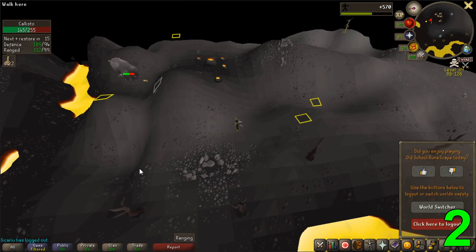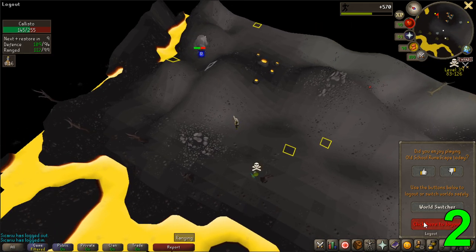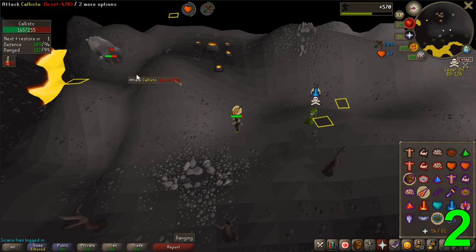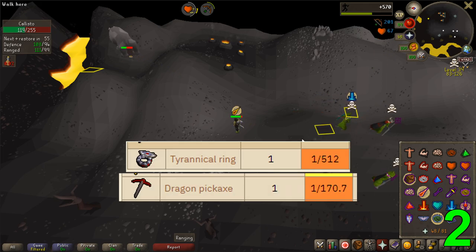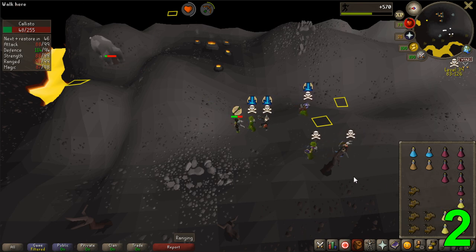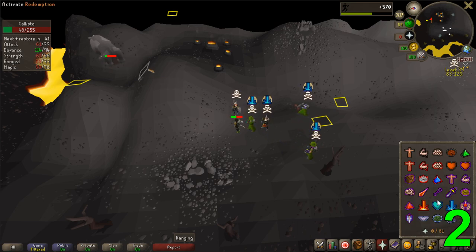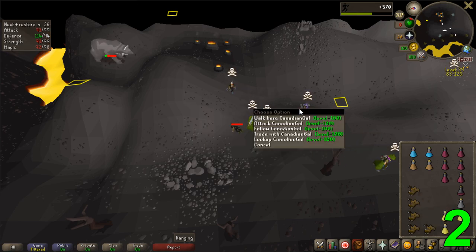If you get jumped by a team with this gear you're only risking your black d'hide and ether in your weapon, which is not too much of a loss. Keep in mind that it is multi-combat so you will get piled by big teams sometimes. The average drop from Callisto is really high, sitting at around 90k per kill, with the most valuable items being the dragon pickaxe at 4.6 million and the tyrannical ring at 1.6 million. When killing Callisto you can expect from 1.5 to 3 million an hour — a big margin due to the dragon pickaxe having a drop rate of 1 in 170, so any time you get one your GP per hour bumps up a lot.